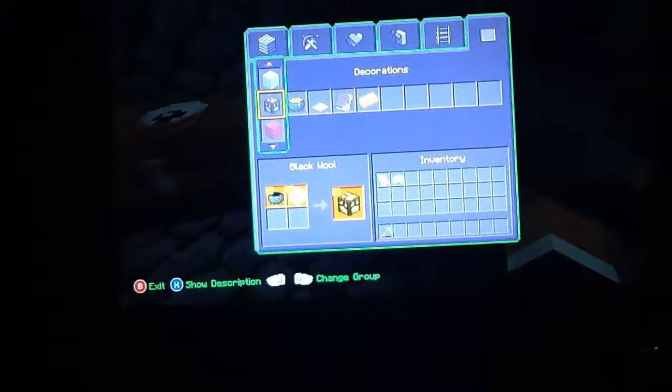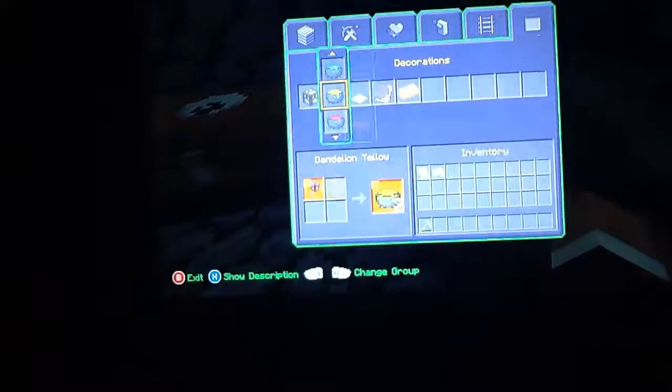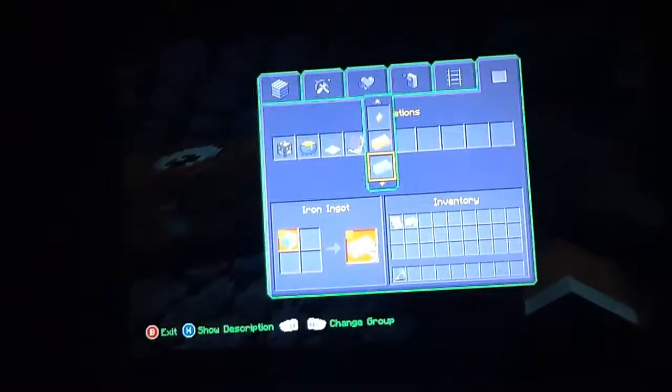Then don't do anything, just go back. Then press X to your crafting and press LB. No, no — I'm gonna go back, then go back here and go to what item you had.